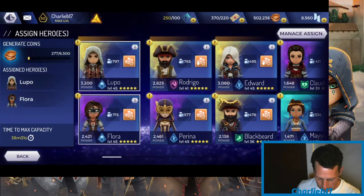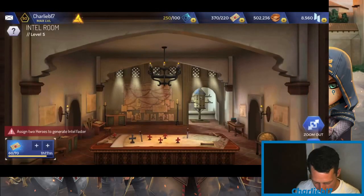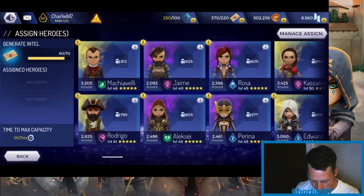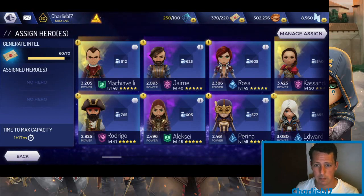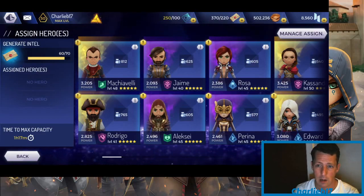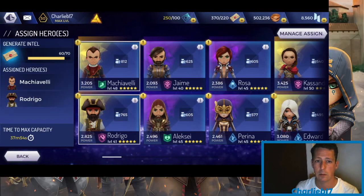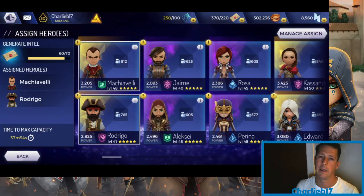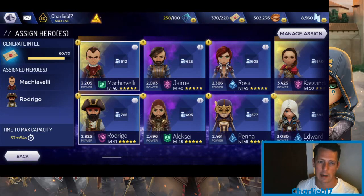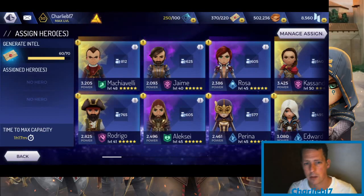When it hits overnight I change my team around to maximize coins when I wake up — that's my treasury sorted. Now for the intel room, it's currently at 60 and there are no HQ hero perks for intel, which I'm hoping they'll release with a hero soon. Intel generation is purely based on production — Machiavelli and Rodrigo are my top two, though Machiavelli is very good at something else too so you have to make a sacrifice. Intel is probably your second most valuable resource.